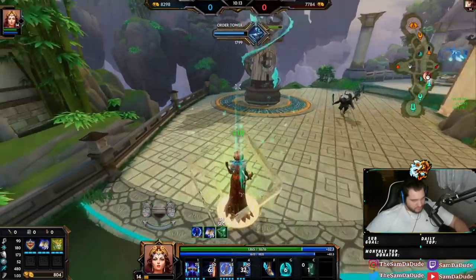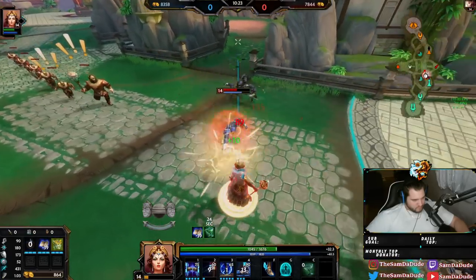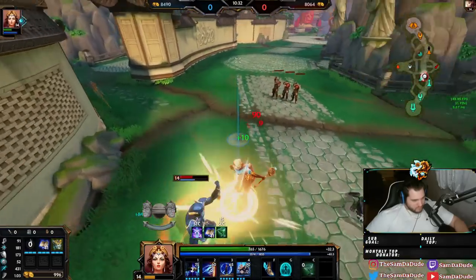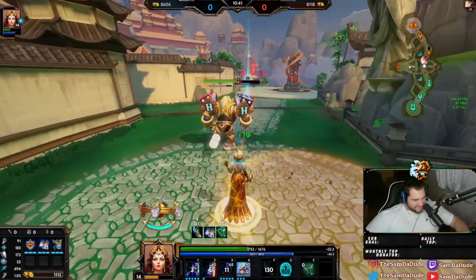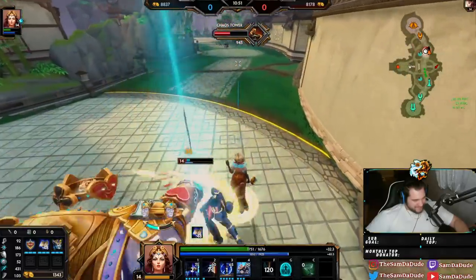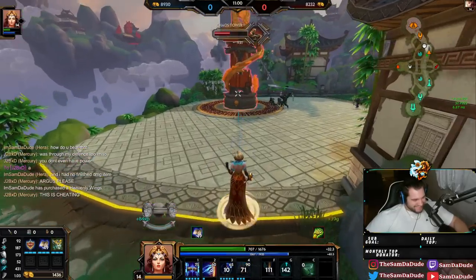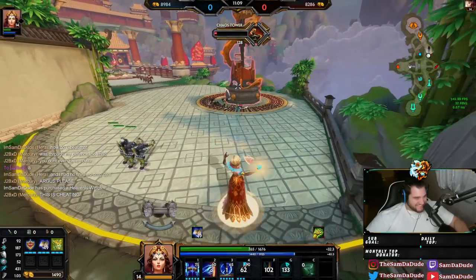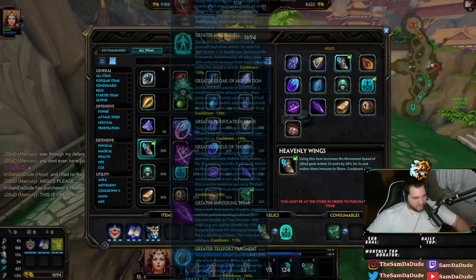Look how much health that shield gives me. I want to just auto attack him for my cooldowns. Dude, Aussie is so good now, by the way. Get him, Argus! Let's go. This is cheating. Oh my God. This is incredible. I actually don't need to play — I drop Argus and he plays for me. All I need to do is get some cooldown online.